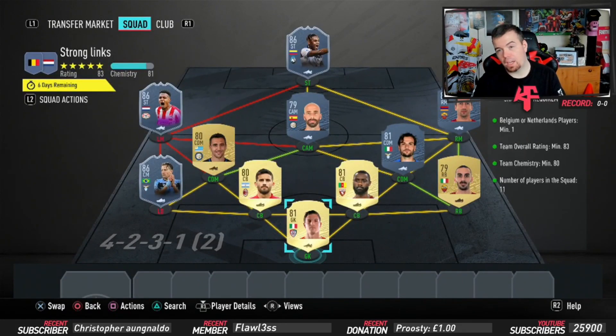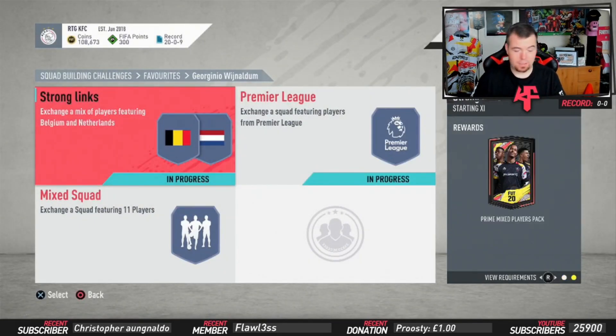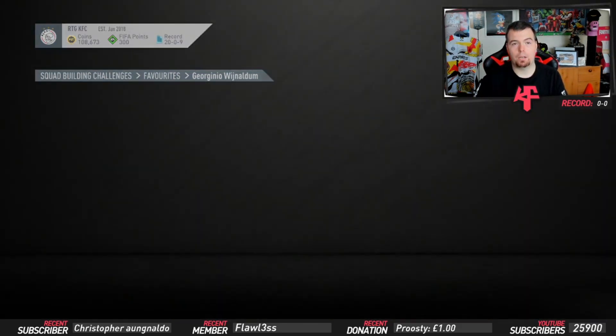We finish off with Zapata's 86-rated Team of the Week at 18k. So coming in at just under 70k - 69.05k. You could probably get away with dropping it down to about 65k. The reward is a prime mixed players pack which is a 20k pack, which isn't too bad.